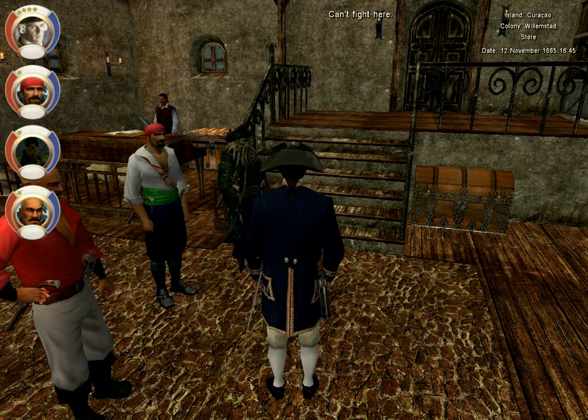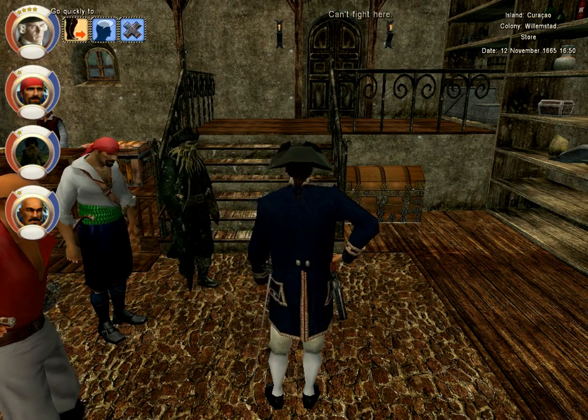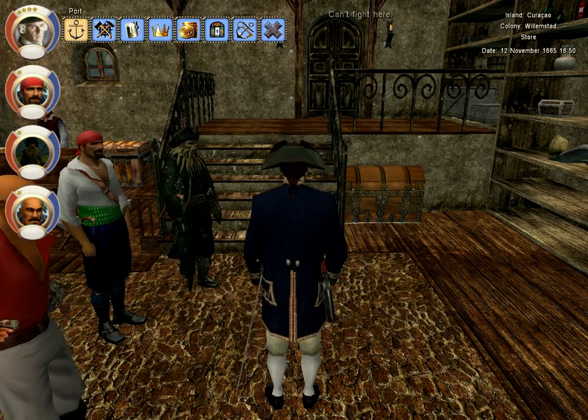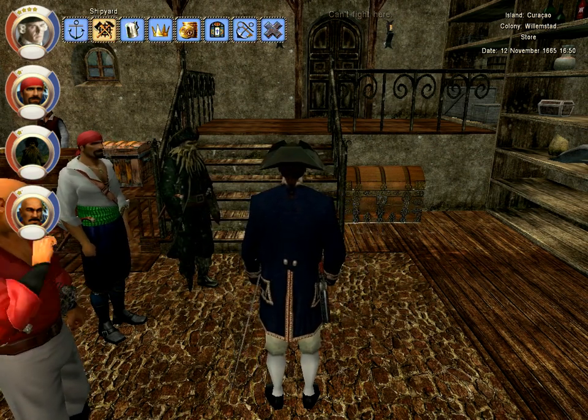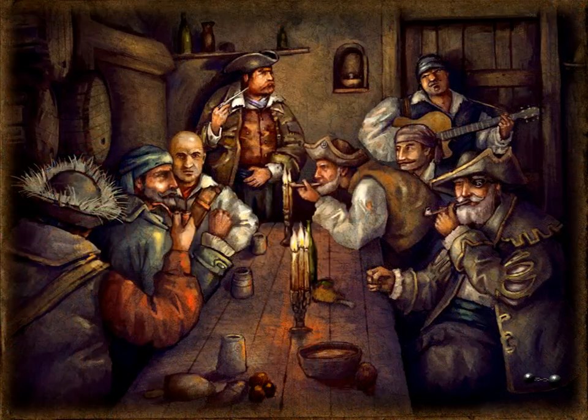I'll show you the chapel and the port. The port is where your ships are; the shipyard is where you can repair ships, buy new ships, and sell ships. Let me show you the tavern because it's a neat place.